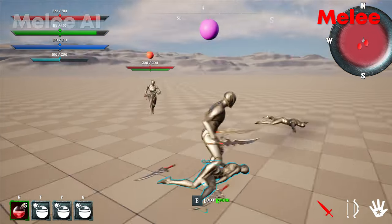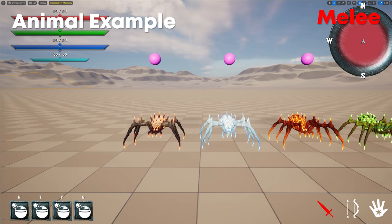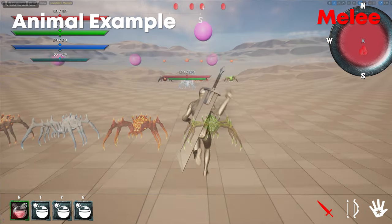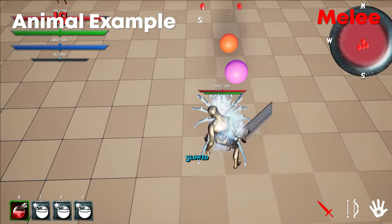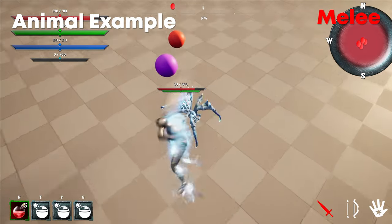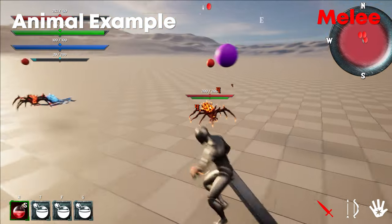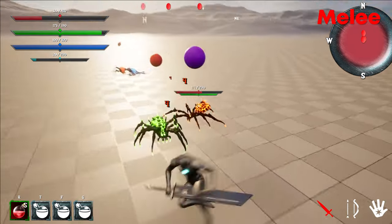We also have an animal spider example which uses melee combat. The system has been set up so any animal can be added to the project — all you need to do is swap the animation and mesh data over in the data tables. For the spider example, there are multiple spider types with different sizes and materials. Spider damage can be either physical or elemental, as shown with the fire spider example.